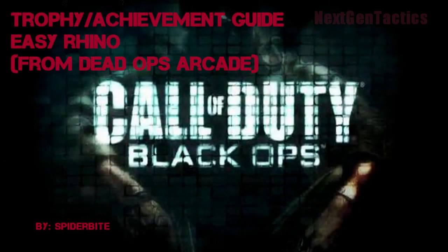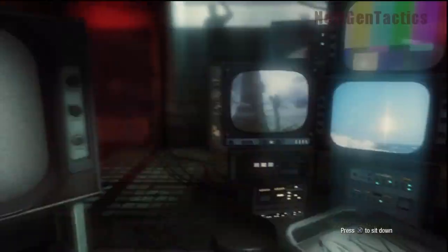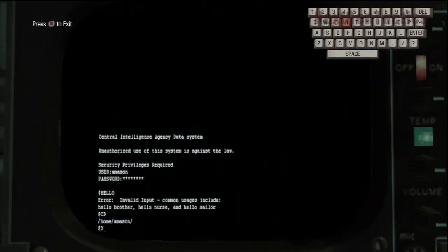Hey, SpiderBud here from NextGenTactics, and this is your EZ Rhino trophy slash achievement guide for Black Ops. To break free from your restraints in the interrogation room, just tap R2 and L2, and you'll get out.